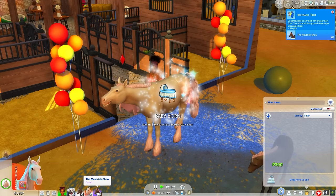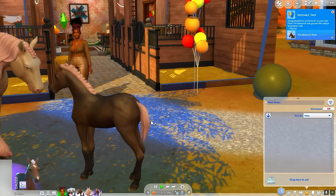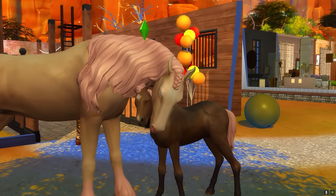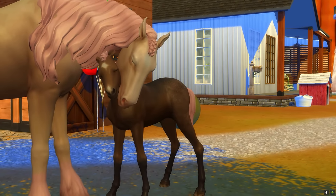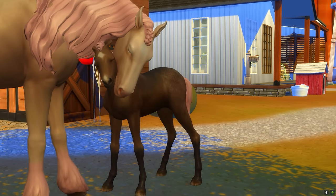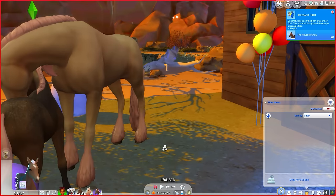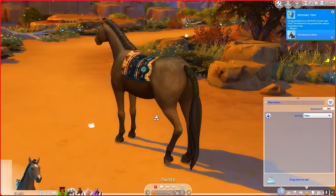Oh my gosh, look! They've got the same spotting as the daddy but with pink hair! Oh, look at the Maverick! Oh, I can't — this is just the cutest thing ever! He's got the same coloring as Kyle Barker but then he's got his mama's hair. Look at the butt — it's the same as Kyle's butt!